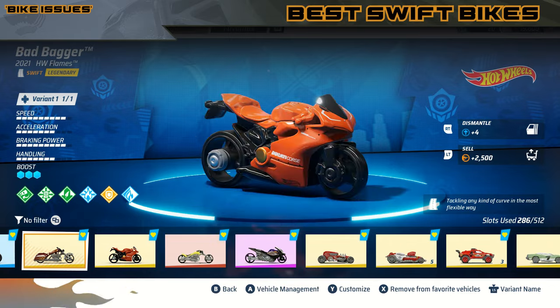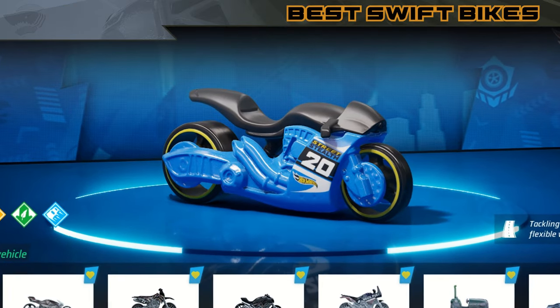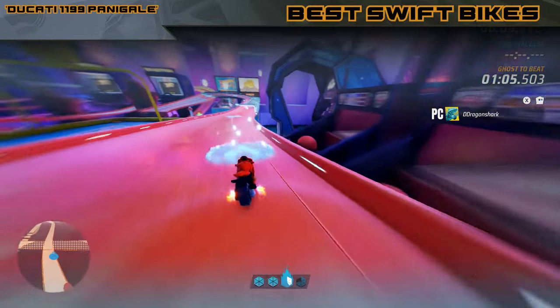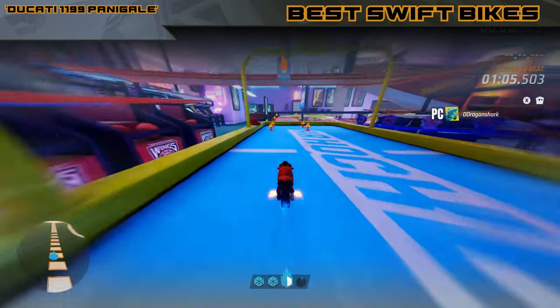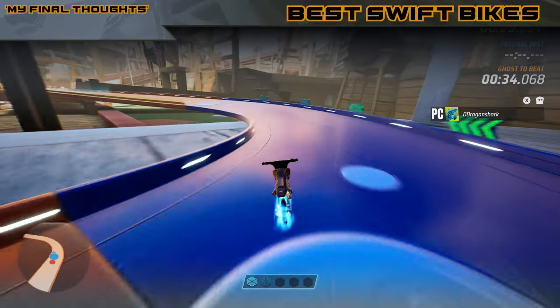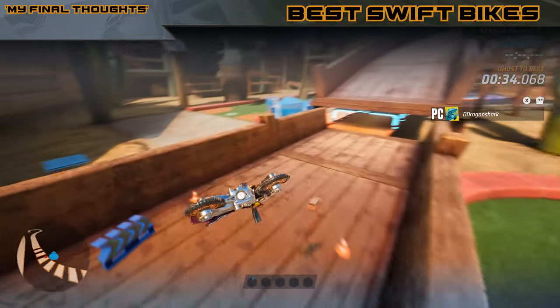Most bikes have very similar performance, but if I have to highlight one it would be the Ducati Panigale. Basically because this bike has one of the highest top speeds in the game and it also comes with 4-charge boosts. So essentially it's on the same OP level as stuff like the Power Sander and Surf and Turf. You can look at bikes as very effective Drifter vehicles — way riskier though.